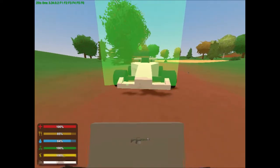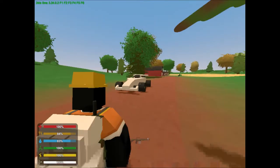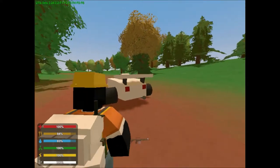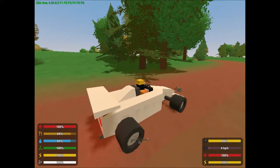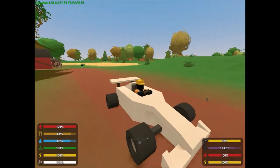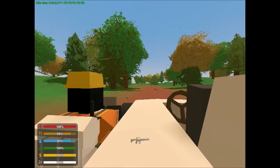Hey guys, Sportshot here, and today I will be showing you how you can make an APC out of any car in Unturned. Right here I just have a standard race car thing you can find in Seattle. You can do this with any car.